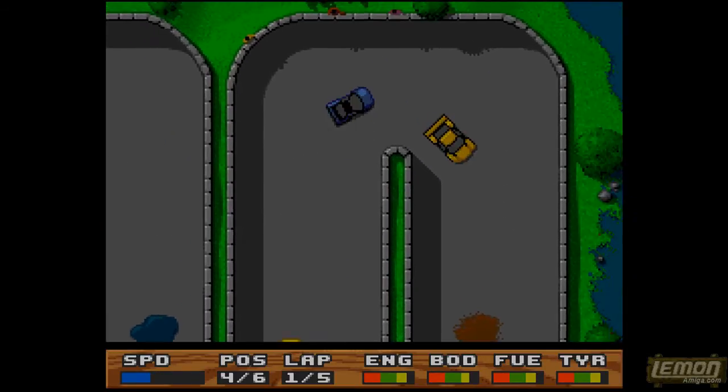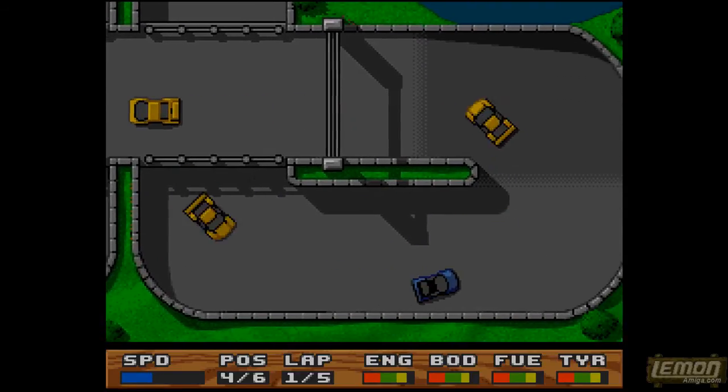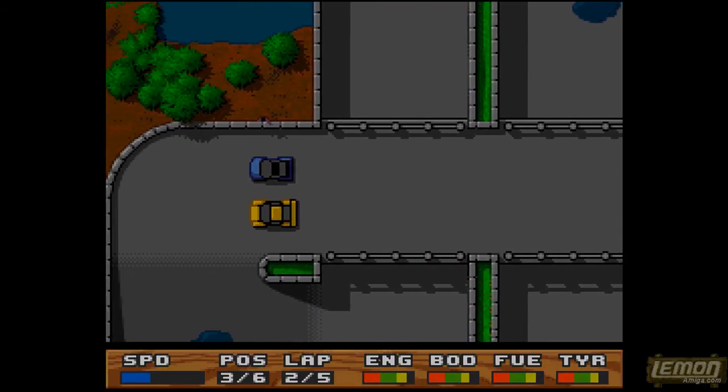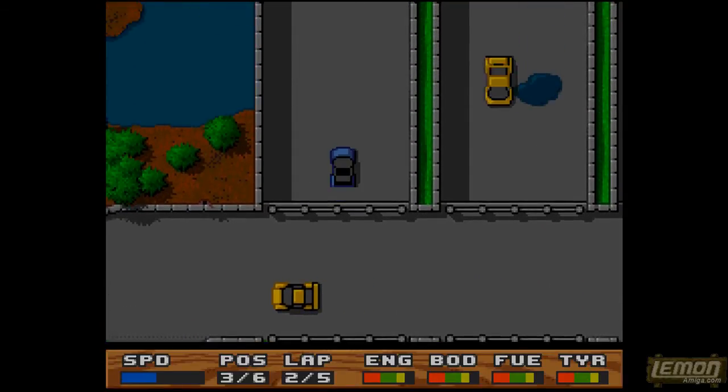There are no chevrons on the side of the road, and there are no signs or anything like that. So on the surface, it might seem a very flimsy game, but compared to Championship Sprint and Super Sprint on the Commodore 64, the formula certainly has had a great upgrade.